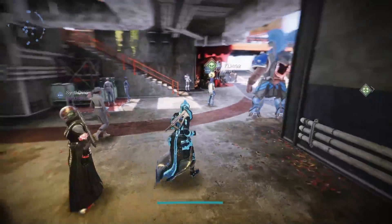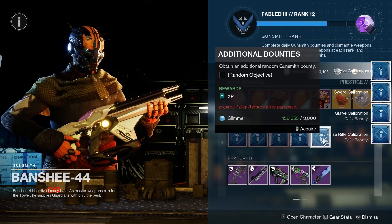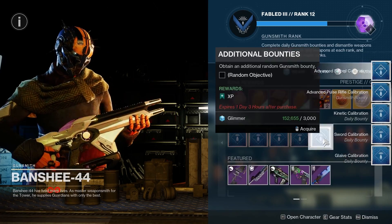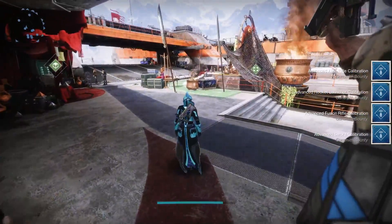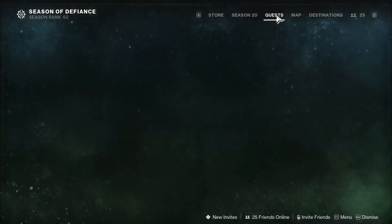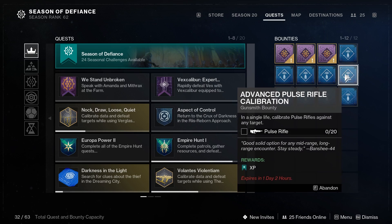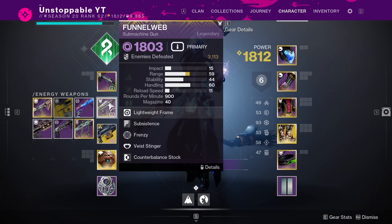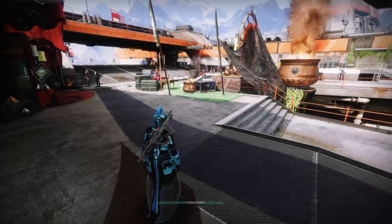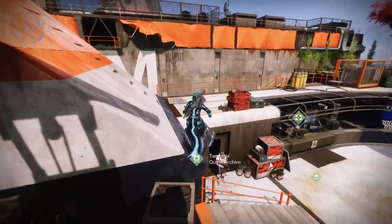Once you head on over to the Tower, go to the Gunsmith and pick up all his daily bounties and his extra ones. For 3,000 Glimmer each, pick up every single one you can — all you have to do is use certain weapons and you'll be getting XP. There are easy ones like fusion rifle and rocket launcher, and some will be doubled up, like pulse rifle appearing twice. Equip the relevant weapon and I'll show you the farming method where we can farm these bounties all day non-stop.